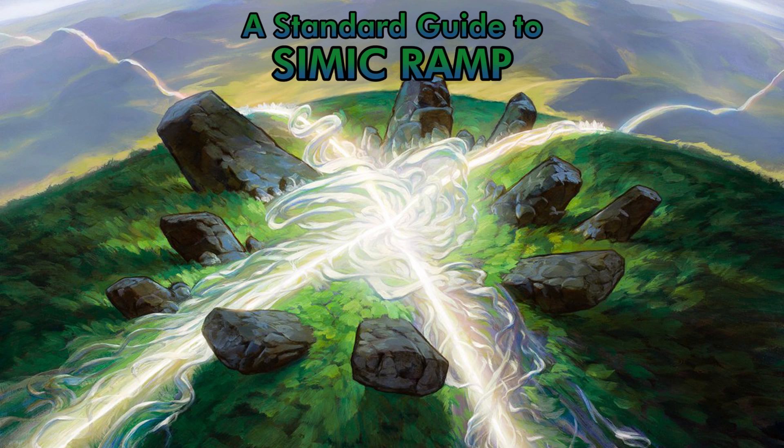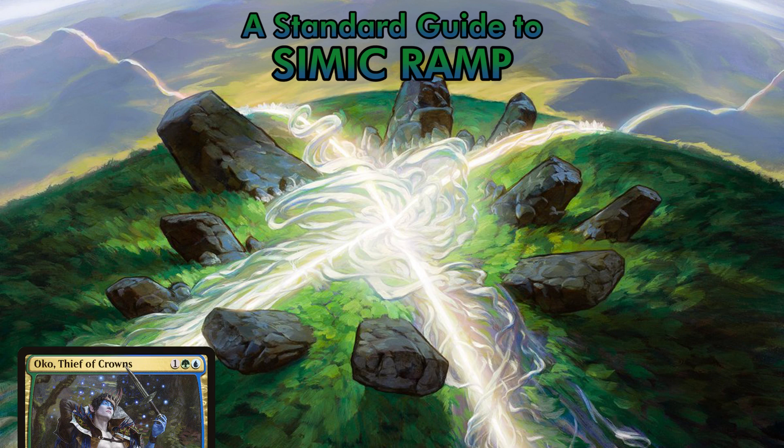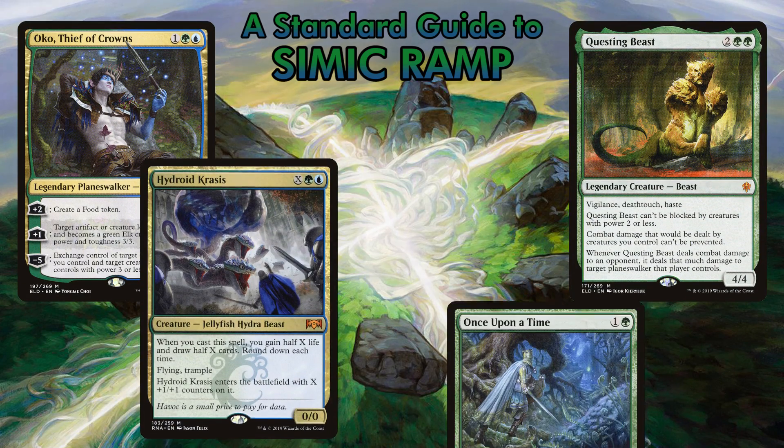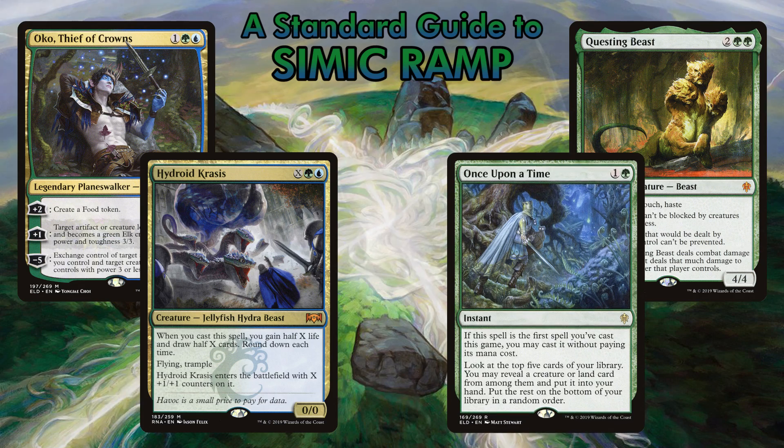You can also play Simic Ramp. Although that deck still does need the playset of Oko, playset of Questing Beasts, playset of Krasis, and playset of Once Upon a Time, there are some subtle differences in the full list.